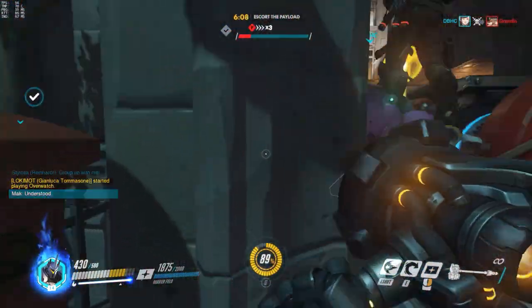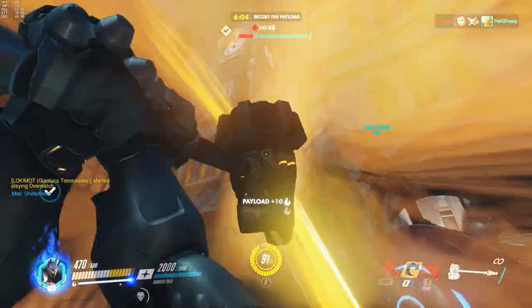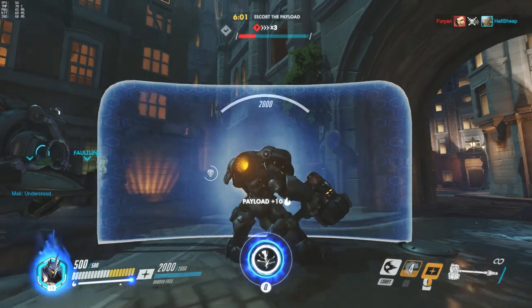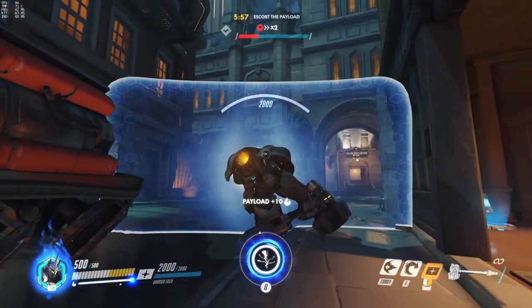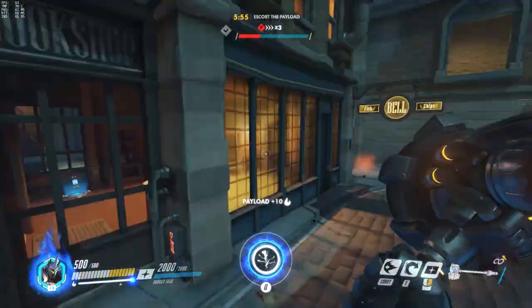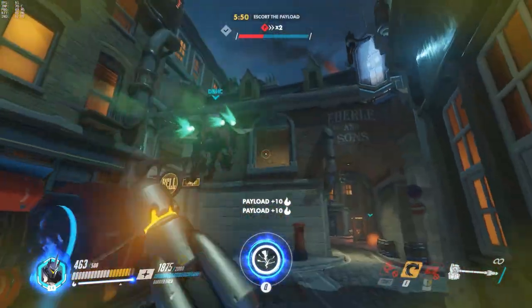Hanzo is behind us here — I know he is. Oh, there he is. You can have my E, which does quite a bit of damage. I'm going to keep my shield up because I know Hanzo — all he's got to do is fire a multi-arrow down and it's going to basically kill me, or do some massive damage to the team. So it's just about being aware.